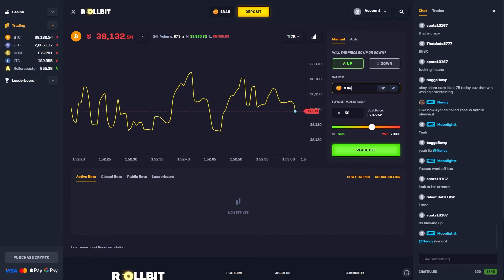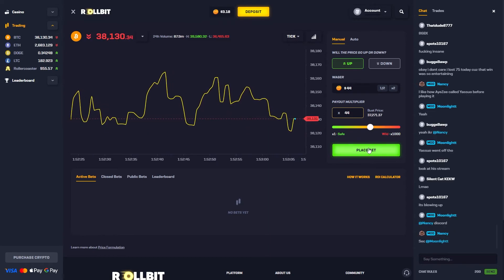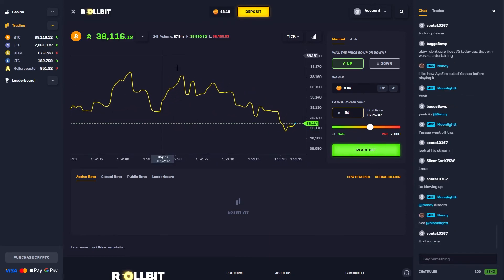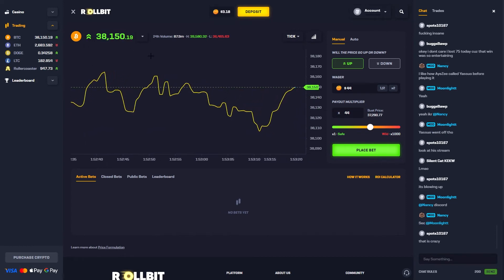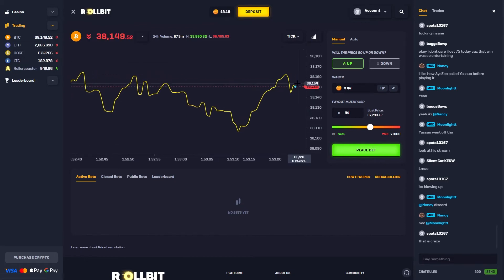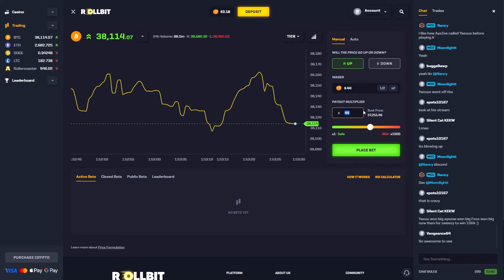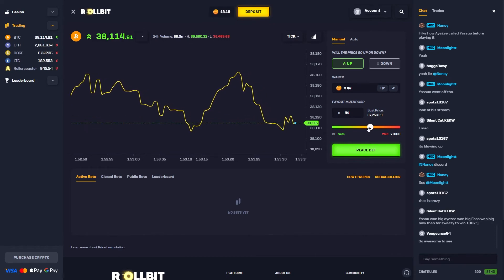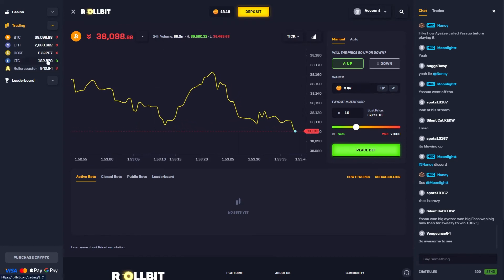So how it works: you select a cryptocurrency, then put in how much you want to wager. Depending on how much you wager and the multiplier you set, that determines how much you make. Once you place the bet, your starting point is whatever the current price of the coin is — and this is a live reading of BTC's price. You can also do the same with Ethereum, Dogecoin, and some other altcoins. If it goes up you make more, but if it goes down to a certain amount depending on your multiplier, it will bust and you'll lose all your money. So you can make good money doing this, but if you're good at predicting the market then you might like this one.